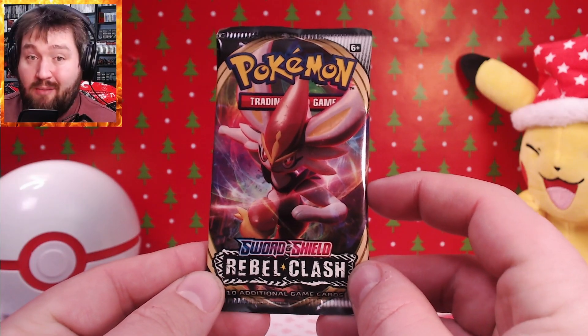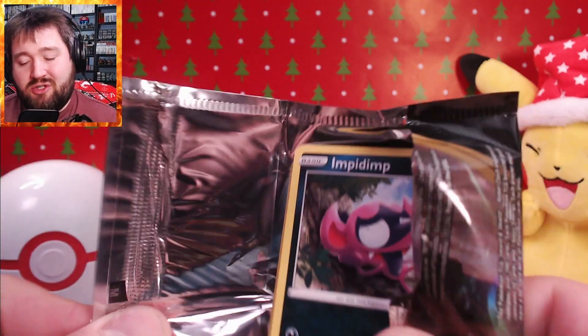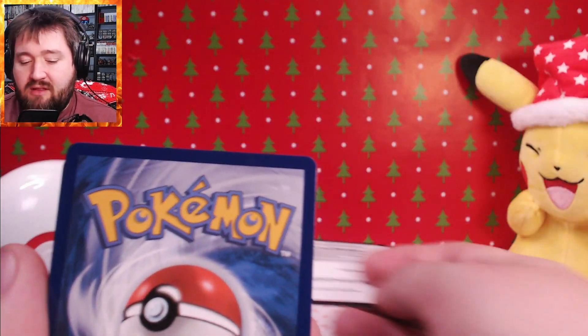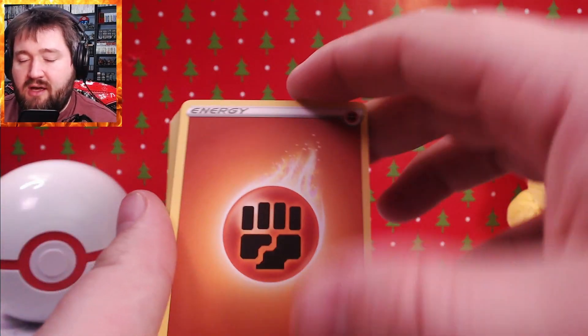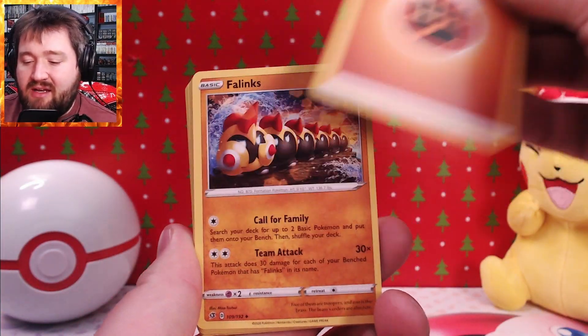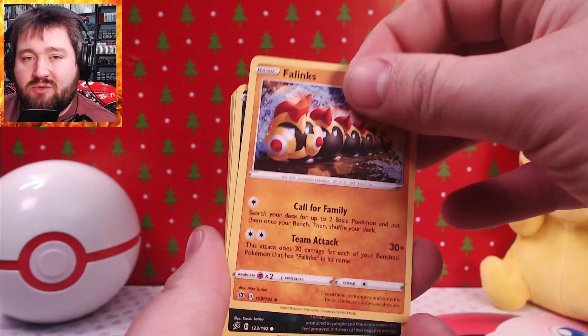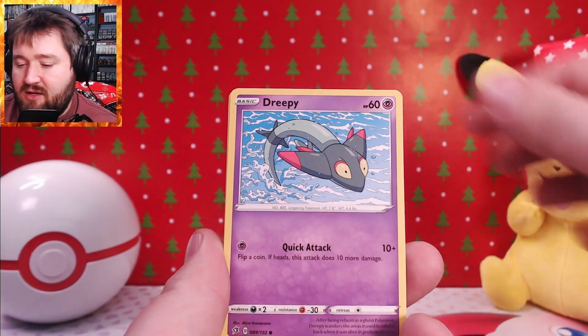We'll start with the Rebel Clash. Now the biggest downside with some of these earlier Sword and Shield era cards is that they don't have any of those Trainer Galleries — the Make Goods. If you have a white Code Card like that, you know you're not going to get a hit. So unfortunately, if you see a white Code Card, you may as well just start crying, because you're not going to get anything good.